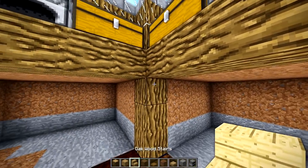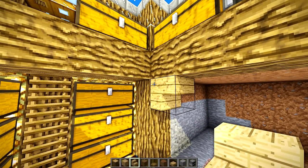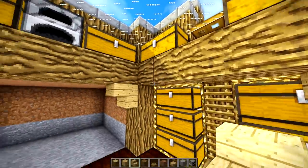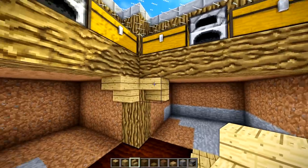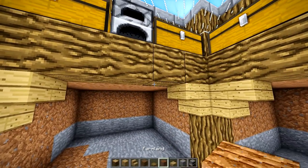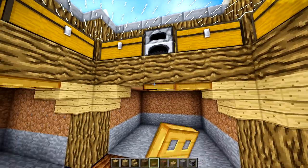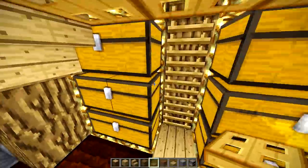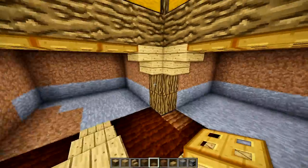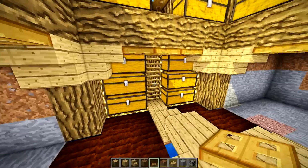Now the next step is going to be placing some stairs right here on the side that has the chest. That wall is actually going to have the same thing, so the chest is a little bit blocked but you'll still be able to see it fine. Put those stairs right there, take some trapdoors and line up the top right there with the trapdoors. If you can't do that on your version of Minecraft, don't worry about it — it'll be okay.